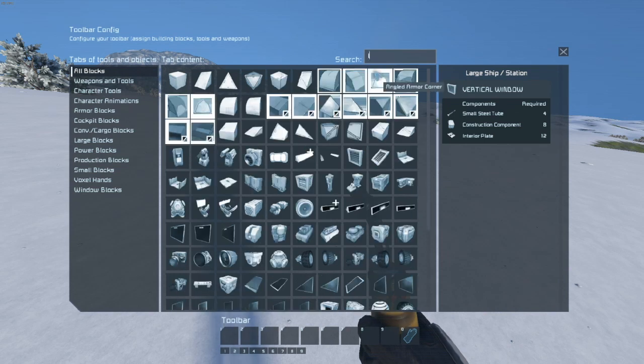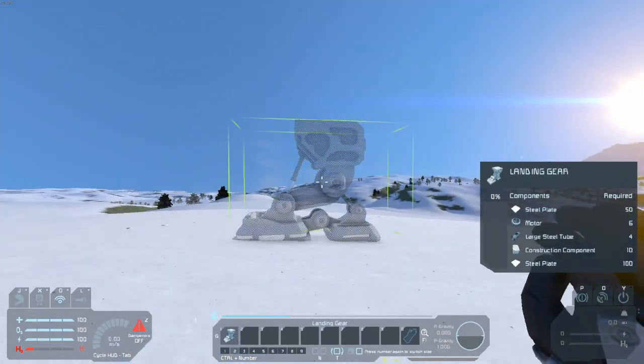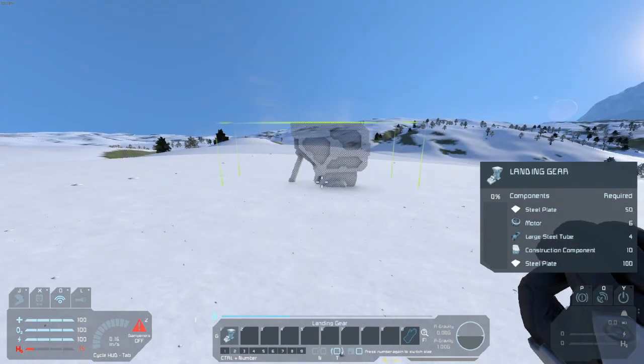The first thing we are going to need is a lander. Now there's other ways to actually build in these things now, but this is kind of the way I just started out with it. We're not building a big lander - we need a small lander.